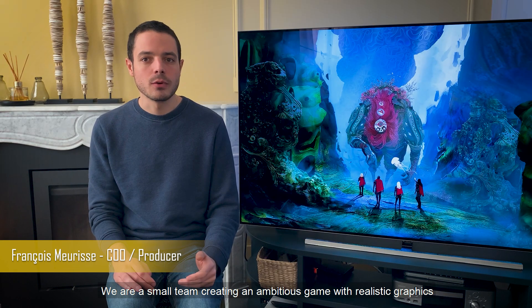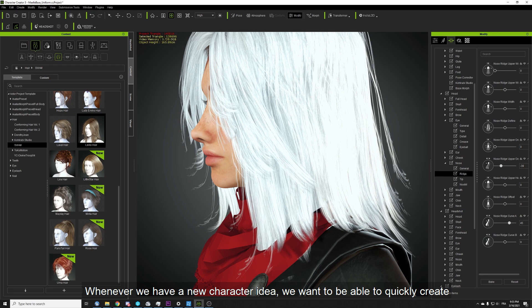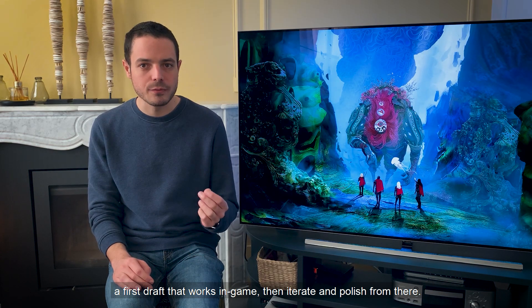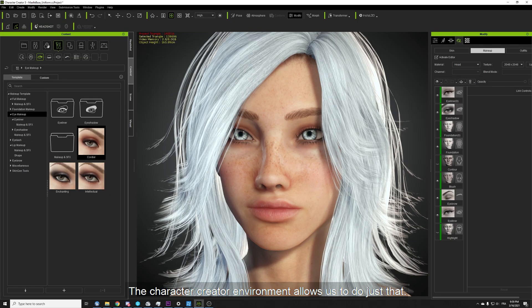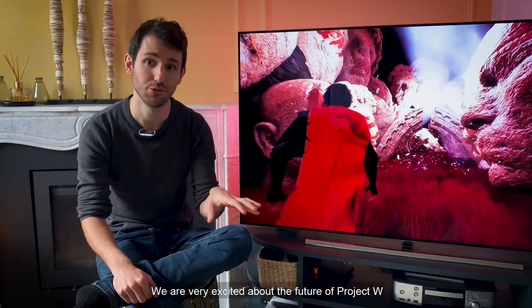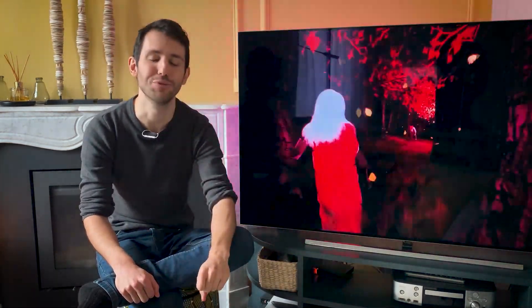We are a small team creating an ambitious game with realistic graphics, so it's very important for us to iterate quickly. Whenever we have a new character idea, we want to be able to quickly create a first draft that works in-game and iterate and polish from there. The Character Creator environment allows us to do just that. We are very excited about the future of Project W as the team is growing and the game looks better than ever. Expect to hear more from us in the coming months.